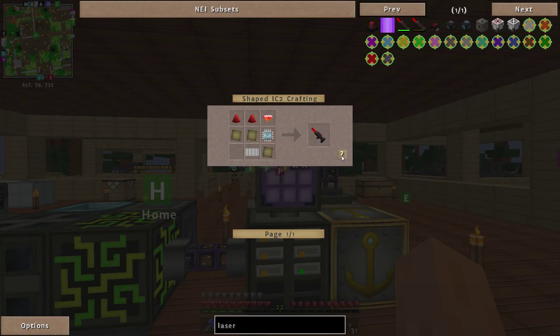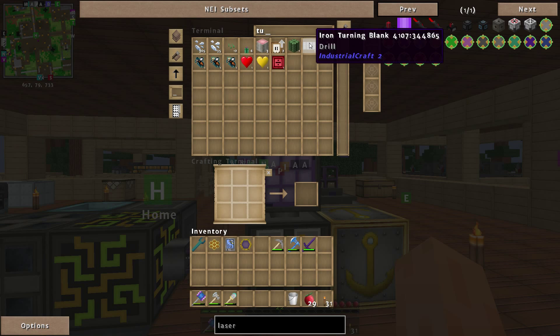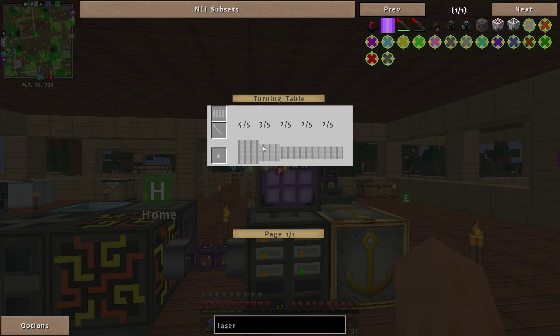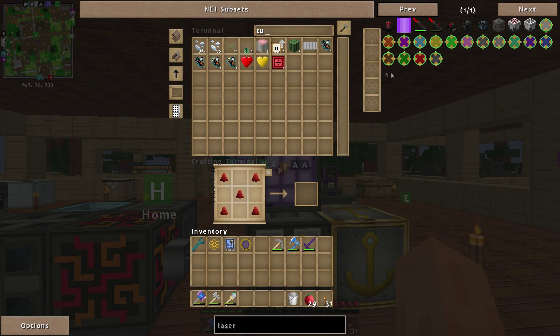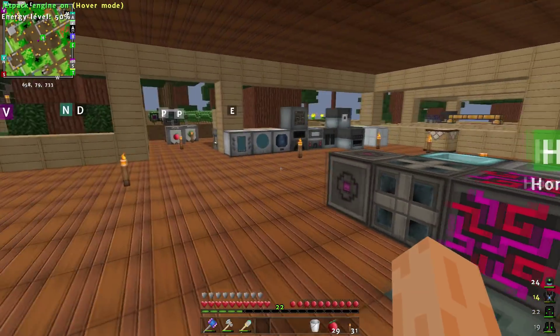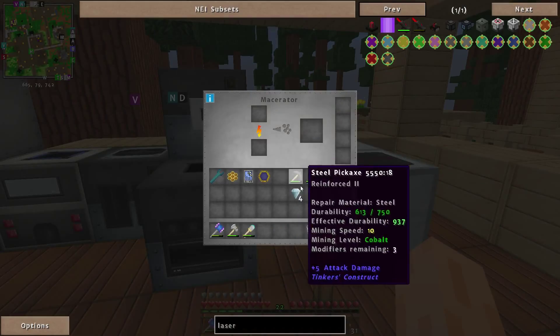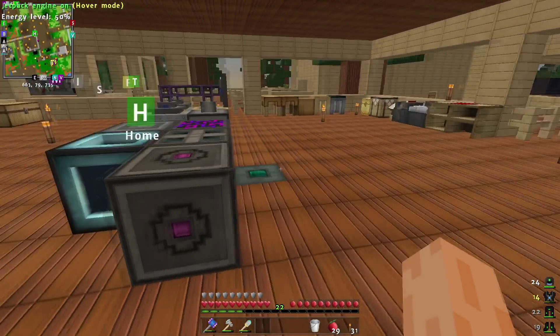Do we have anything already in place for this? No. I need the handle one, not the drill. So I have to make one of those in a second. Let's make some Energerium dust first - we'll need some diamonds, so one, two, three, four. We need to run that through the macerator. Yeah, the macerator will work there. Excellent.